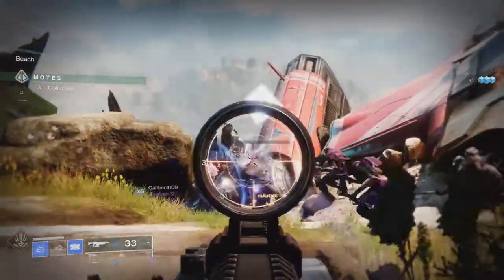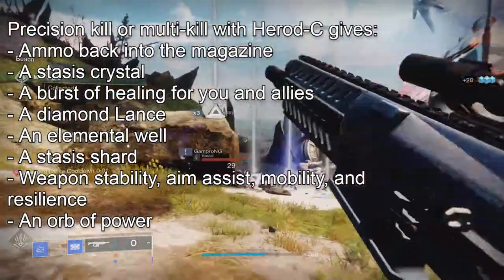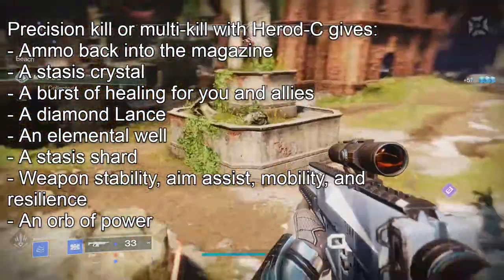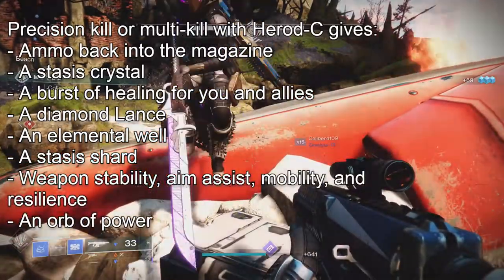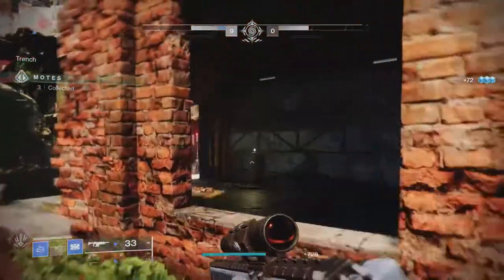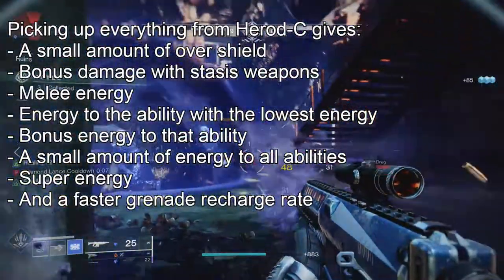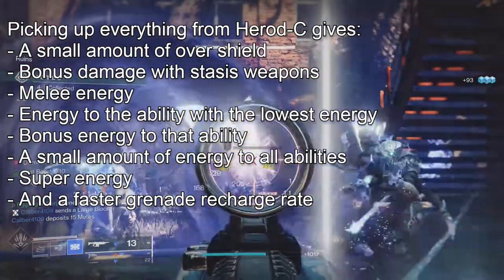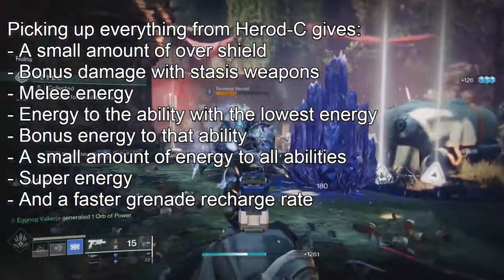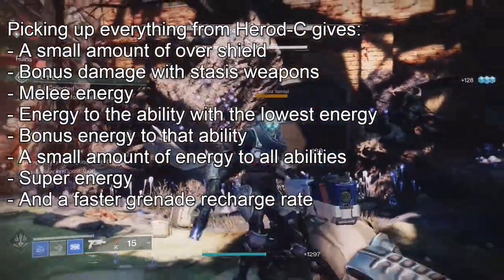So in conclusion, with this build, getting a precision kill or multi-kill with this roll of Harrod C will give you: ammo back into the magazine, a stasis crystal, a burst of healing for you and allies, a diamond lance, an elemental well, a stasis shard, weapon stability, aim assist, mobility and resilience, and an orb of power. Then once you pick up everything that drops from getting kills with Harrod C, you will get a small amount of overshield, bonus damage with stasis weapons, melee energy, energy to the ability with the lowest energy, bonus amounts of energy to that ability, a small amount of energy to all of your abilities, super energy, and a faster grenade recharge rate.